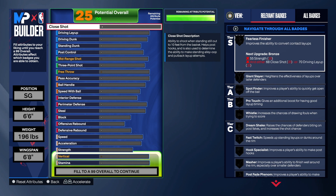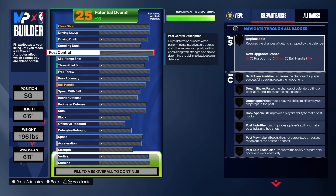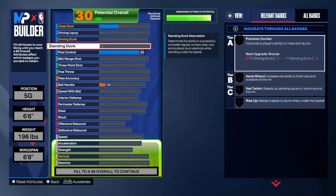Let's get into the build starting with finishing. I wanted to make this build a little bit different — some people may disagree, but if you know like I know, you'll add some of these things and have some fun. For post control we're going to take that to an 84, which gives us Drop Stepper and Post Technician. We're going to have enough ball handles so we don't need to take it to 85 just to get Unpluckable on silver. For the standing dunk, we're going to get that to an 85.